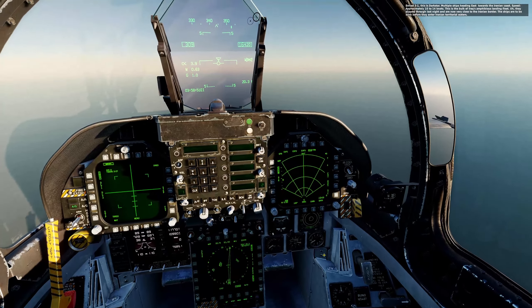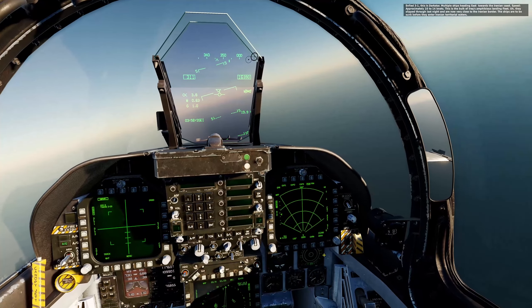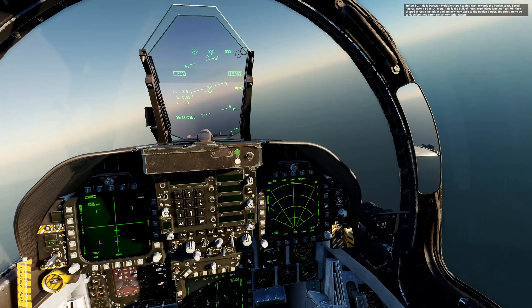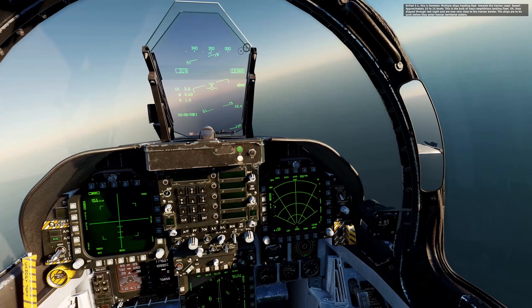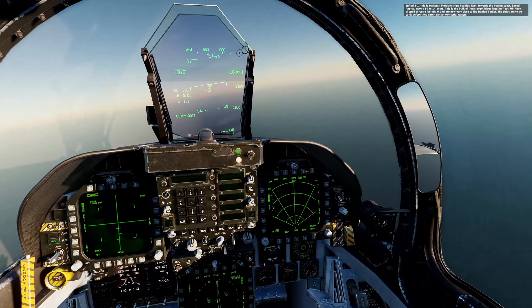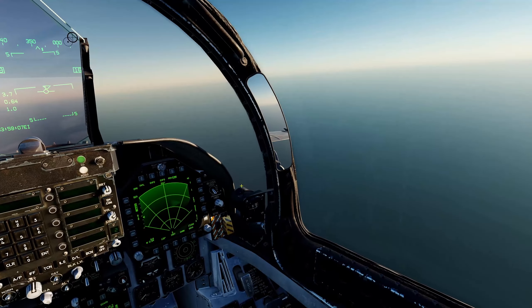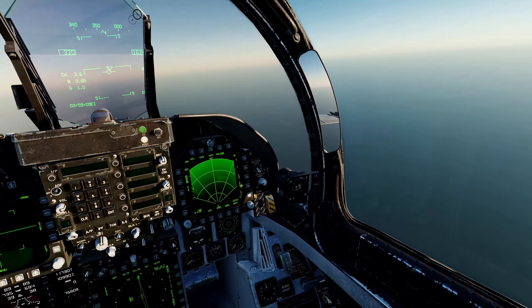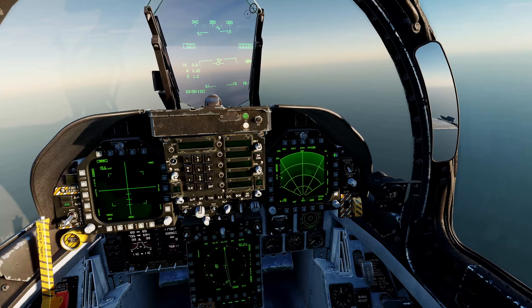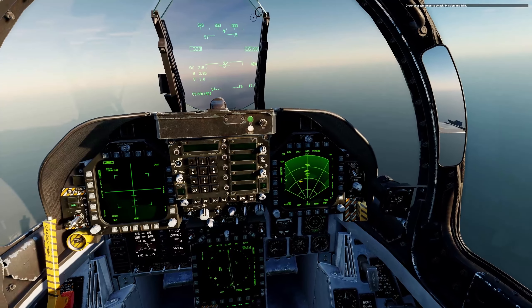Alright, so we're just passing waypoint 2 — let's switch to waypoint 3. There should be ships out there in the distance. We don't see anything at 40 miles. Let's make sure everything's set up. We are in air-to-surface, air-to-ground radar mode. Let's switch it to sea mode — still nothing out there. So 40 miles wasn't far enough, but clearly there's a lot between roughly 45 and maybe 65 miles away. That's exactly where we're heading.